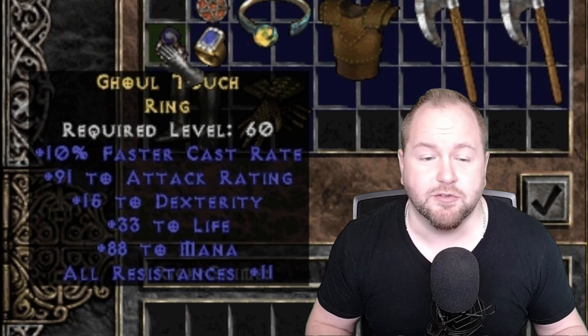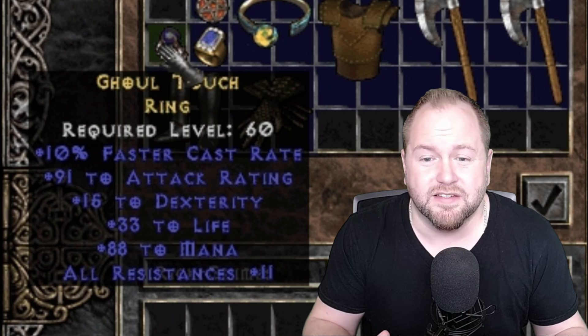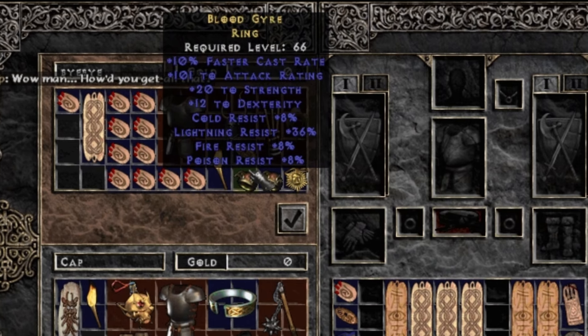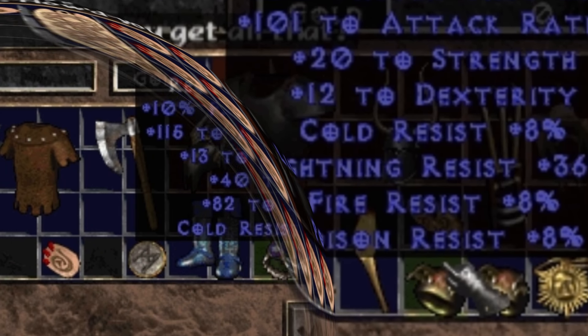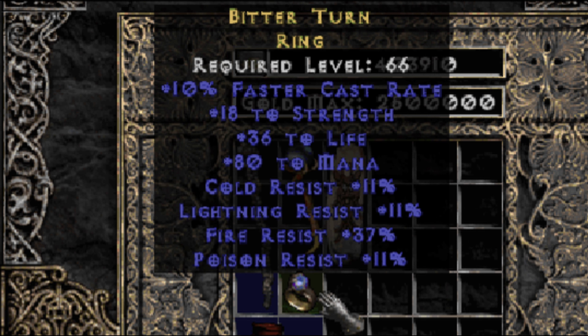Certain pieces of jewelry in Diablo 2 are typically graded on a six point scale to determine their value. Rare jewelry can spawn with up to six mods, and to oversimplify the grading system, for each useful mod that spawns in this way, the piece of jewelry gets a point on the grading scale. So a six point ring would refer to a rare or crafted ring that has at least six highly rolled useful stats. Typically these include, but are not limited to, faster cast rate, minimum damage, attack rating, stats, life, mana, and resistances. These types of rings are extremely rare and far more valuable in the trading community than any unique ring you can find in the game.